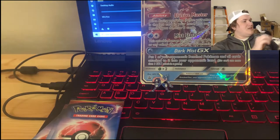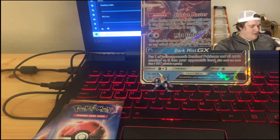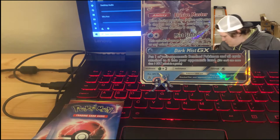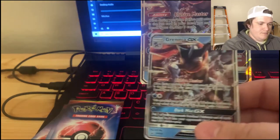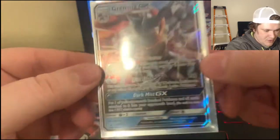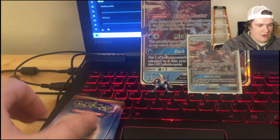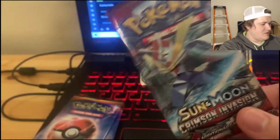Then we got ourselves two other Sun and Moon Crimson Invasion and Sun and Moon packs. I'm going to go ahead and pop out this Greninja — out of respect for my man Greninja. We want him to be free, we want him to breathe. We're going to put him in this nice sleeve. Look at that, man. The Detective Pikachu artwork is just so sick. So sick. The artwork on that is just outstanding.